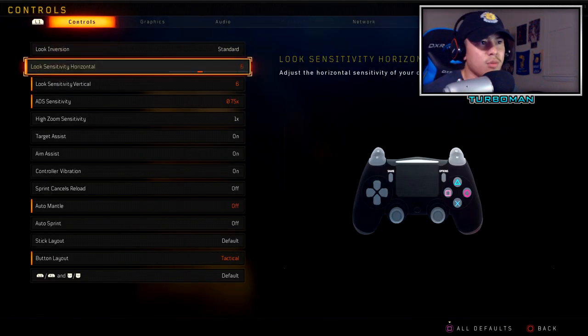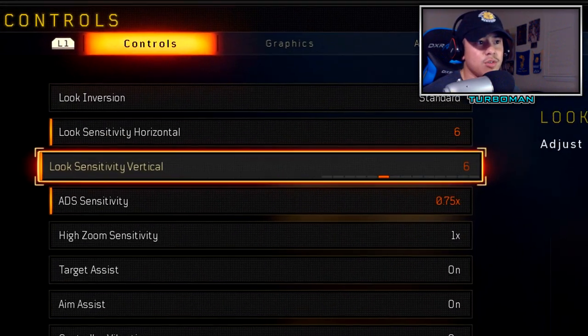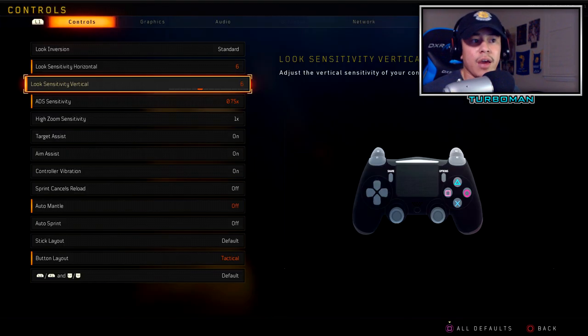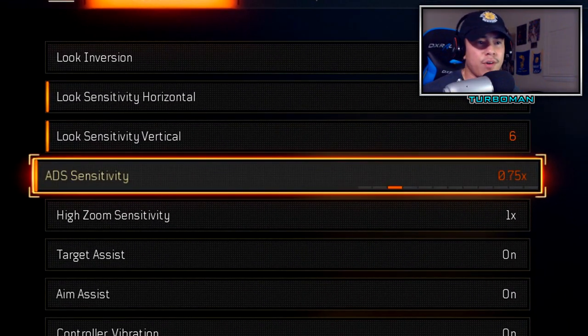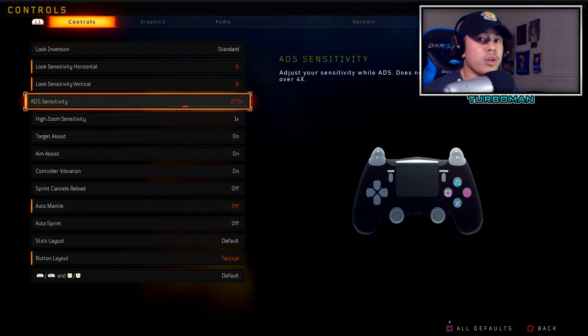The most important part in controller settings is finding your perfect sensitivity. I'll leave a playlist in the description so you can reference how to find your perfect sensitivity. Six and six is my perfect sensitivity — do not copy mine, everybody has their own. As a general rule, even the pros stick between five to seven. My ADS sensitivity is 0.75, which is the sensitivity of your right stick when aiming down sights and trying to track enemies.